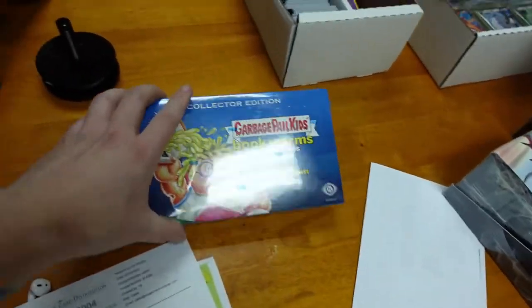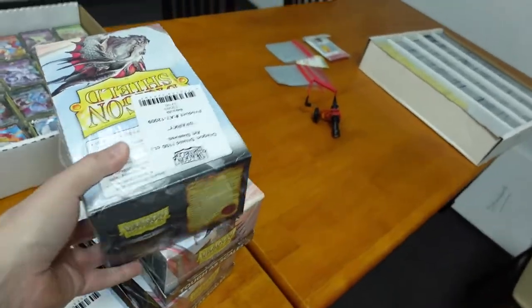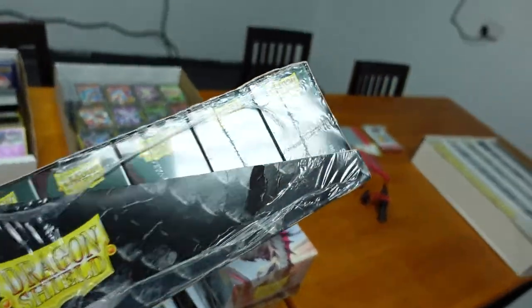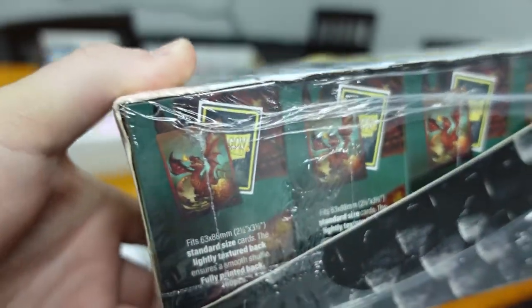We also got some Garbage Pail Kids cards. These are kind of cool though — these are the new art sleeves for Dragon Shield. You can kind of see the art over here.